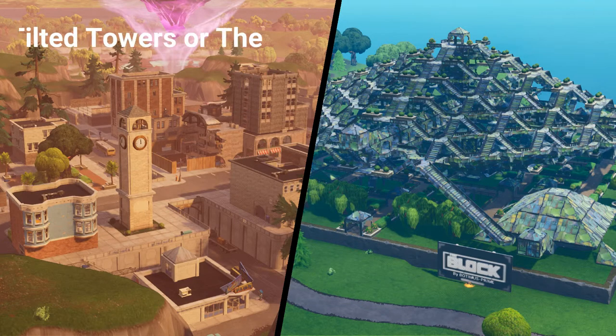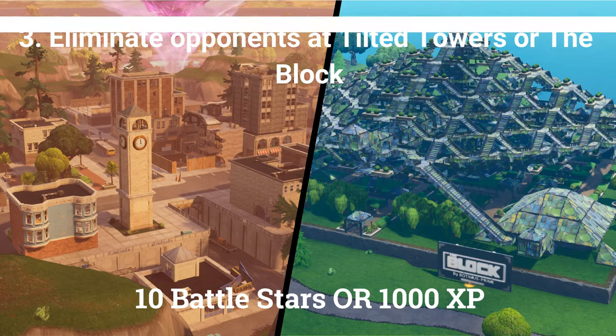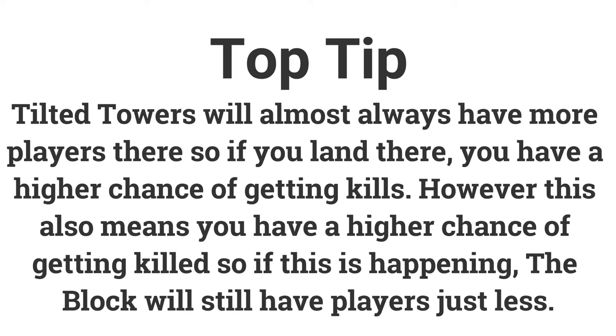The third challenge is to eliminate 3 opponents at Tilted Towers or The Block for 10 battle stars or 1000 XP. Tilted Towers will have more players in nearly every game, giving you more chances for kills, but you're also at higher risk of dying. If that's a problem, The Block will likely still have players but will be quieter.